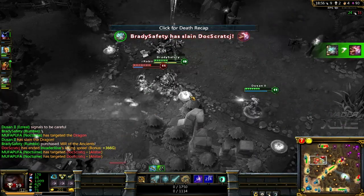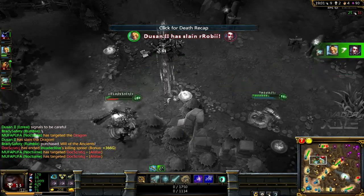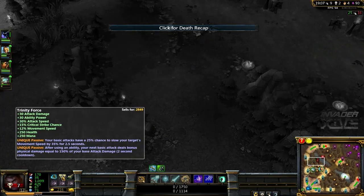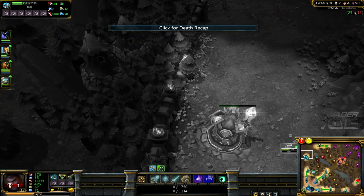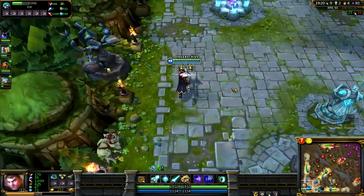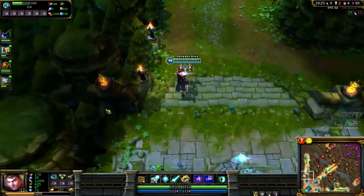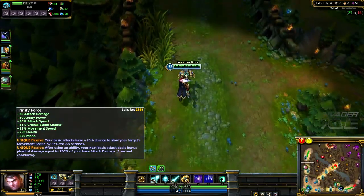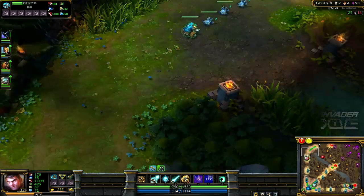The Brutalizer gives you a good amount of AD and the cooldown reduction is not too shabby. You can go for a Bloodthirster after your Trinity Force. And I actually think he's going to be very good if you build him with gold-per-10 items — a Philosopher's Stone early on and a Heart of Gold — and with those two items, try and get your Trinity Force up as soon as possible.